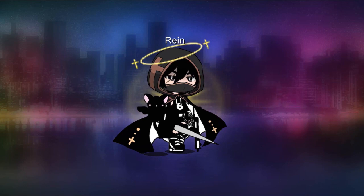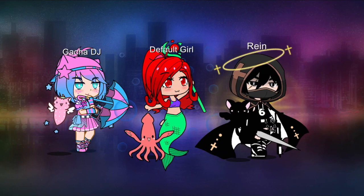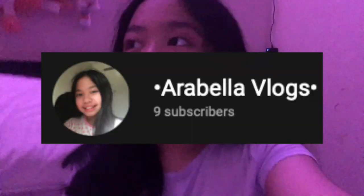I actually like the accessory top too, so I think I'm done! I'm going to go to studio and add rain. So guys, that is goth! Those are all my characters — the Gacha DJ is kawaii, the default girl is mermaid, and the rain character is goth. Thank you to Nor for suggesting this game and giving me themes to work with — I had a lot of fun! Thank you for watching, please subscribe, like, and share. Make sure you also subscribe to my other account ArabeloVlogs. See you in the next video, bye-bye!